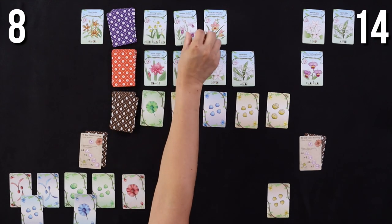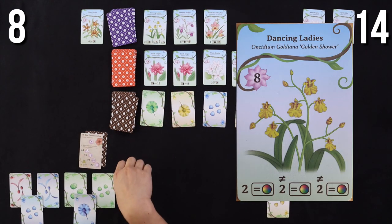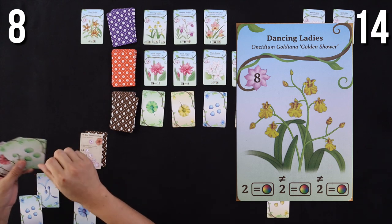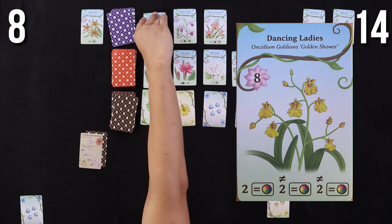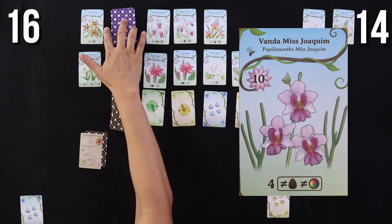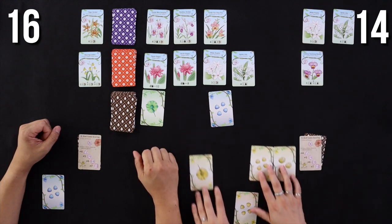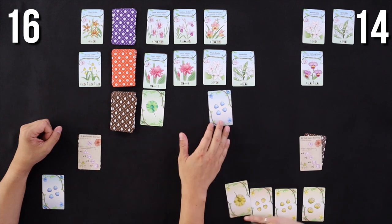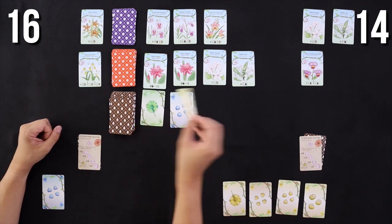I'll get two red, two green, and two blue for the Dancing Ladies. And speak of the devil, there's the Vanda Miss Joachim card. She's going heavy yellow, so I'm thinking she might go for the Vanda. We'll see.